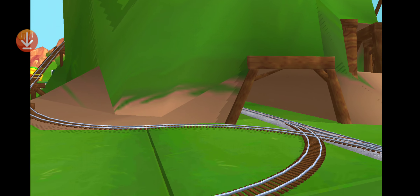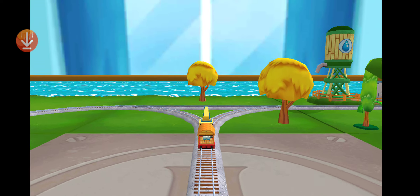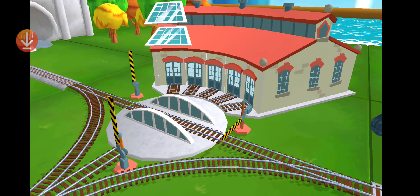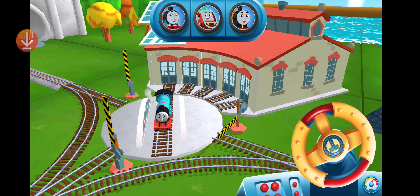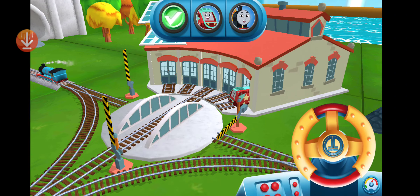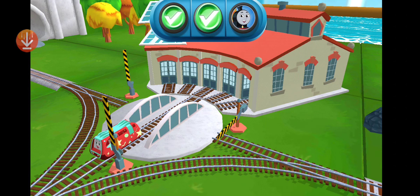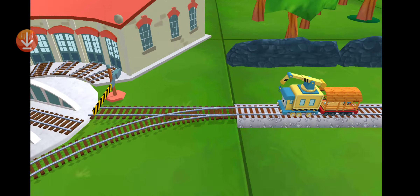Only the boldest of engines will try Cannonball Curve! Where to now? Left leads to — next stop, Kidmouse Sheds! We can't wait to get started. Use the wheel to spin the track. Well done! That's the way! That was off the rails!